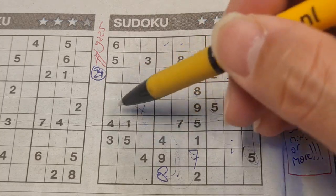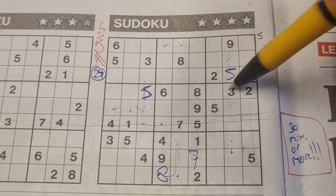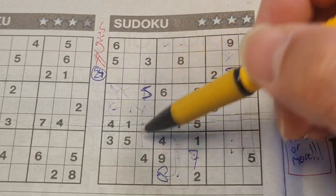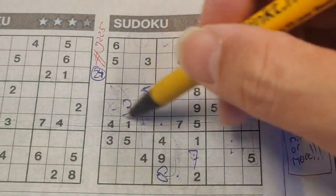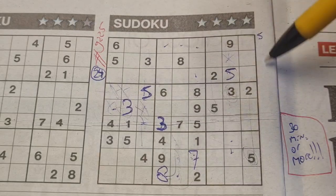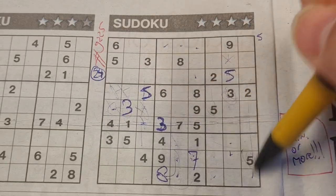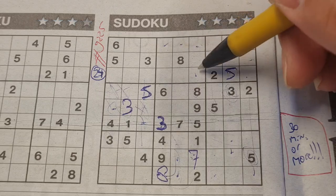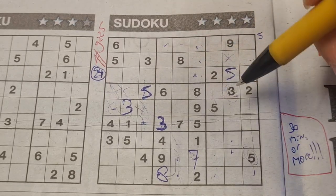We have a three in this row — no three in these two boxes. We have a three in the first column — no three in those two boxes. And we have a three in the third column — no three in those two boxes. So one-box level: the three in this big square should be there. Three in this row, three in the middle row, and the row below — only one place left, three should be here. Three here, three there.